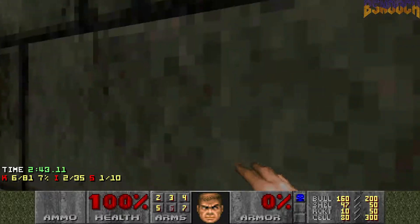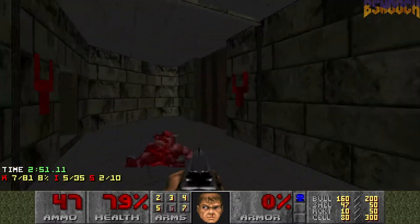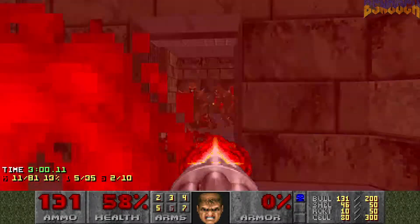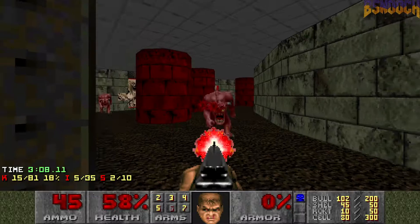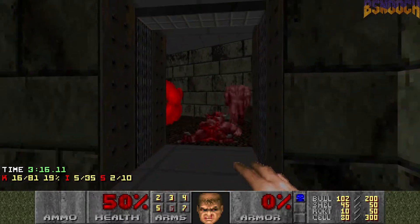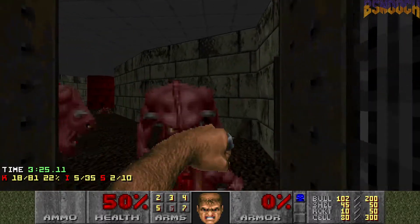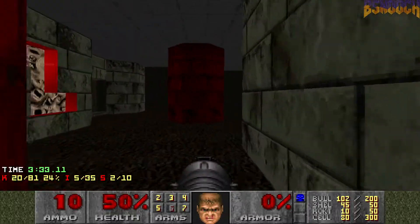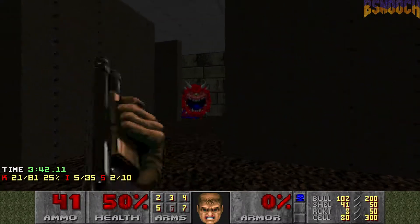Back at the start here, we'll take this left door. There's a secret here, not a very good one. Let's just take these guys down here. Let's see if we can get some infighting going — got them both. Thank you, pinkies. You can hear everything out in the courtyard teleporting. Let's fire a couple rockets. There's a bunch of cackle demons over here for some reason.